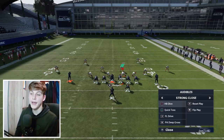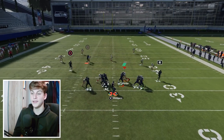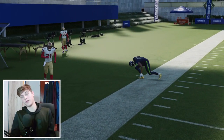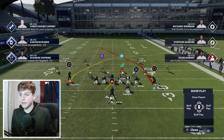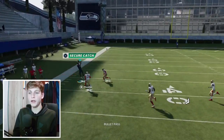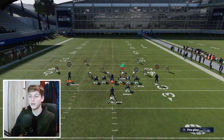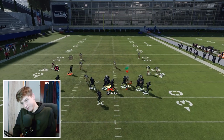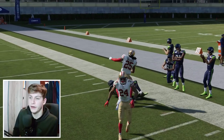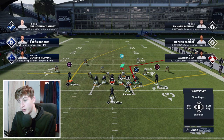We're going to beat cover 2 in a very similar way out of PA Deep Cross. All I want to do is motion across — put a flat out there — and then the cross is going to get open and that post route is also going to get open. Motion across and throw it on the sideline to get open. The second way is the crossing route from the square — that's how to beat cover 2 out of PA Deep Cross.